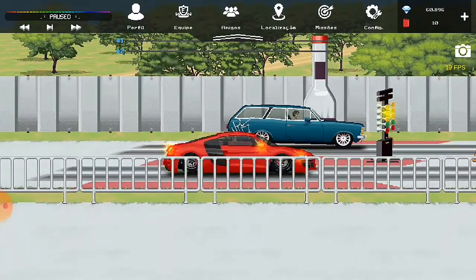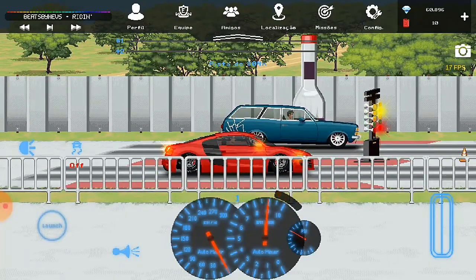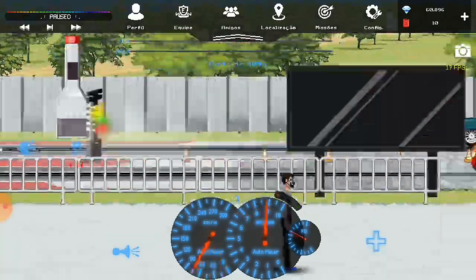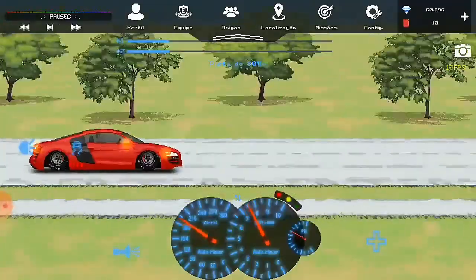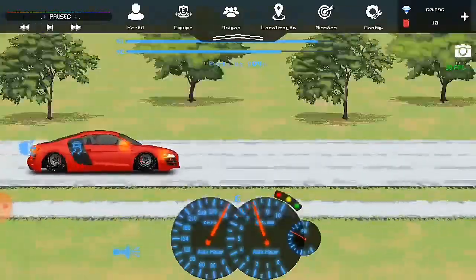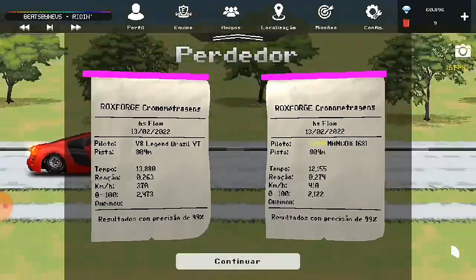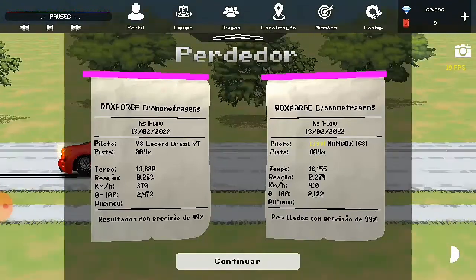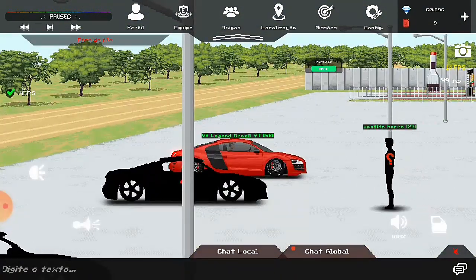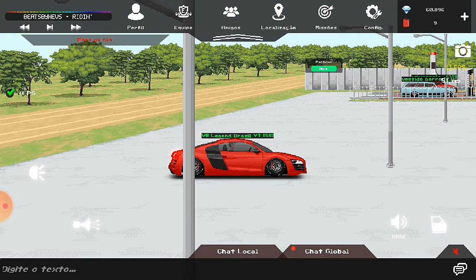Quem tiver setup de marcha para R8... 0 a 100 em 2.4 segundos. Só para comparação, a minha Caravan, na sua melhor puxada, faz 0 a 100 em 2.8 segundos. Ou seja, ela não fica para trás. Mas não fica mesmo.